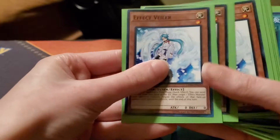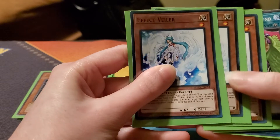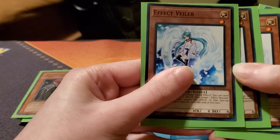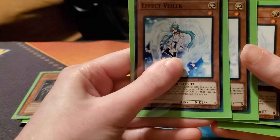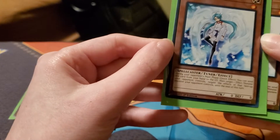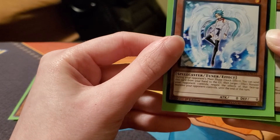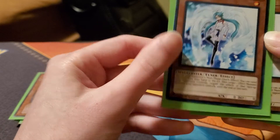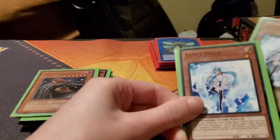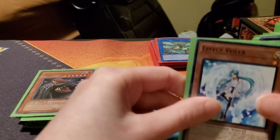For the hand trap I run three Effect Veiler. You can run pretty much any hand trap you want — Ash Blossom, Effect Veiler, Impermanence. I personally like Effect Veiler because not only is it more of a budget option, I feel like it's a little more versatile. If you draw two, you're not limited to using it once per turn, so you can target multiple monsters. If your opponent summons a monster and you Veiler it, then they link it away, you can Veiler the link monster if you have another one in your hand, which is kind of cool.